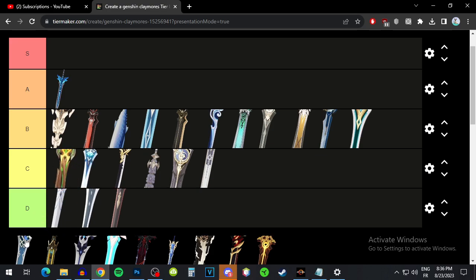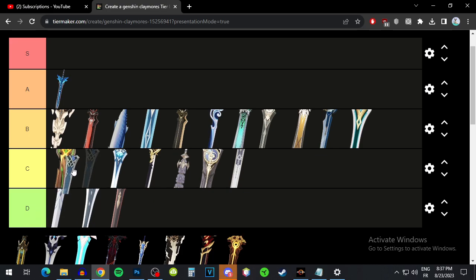Mailed Flower has elemental mastery and a high base attack. The passive increases your attack and elemental mastery too. It's definitely a decent weapon — gives you attack, a high base attack, and some elemental mastery to help shatter damage. Nothing really special but it's B tier.